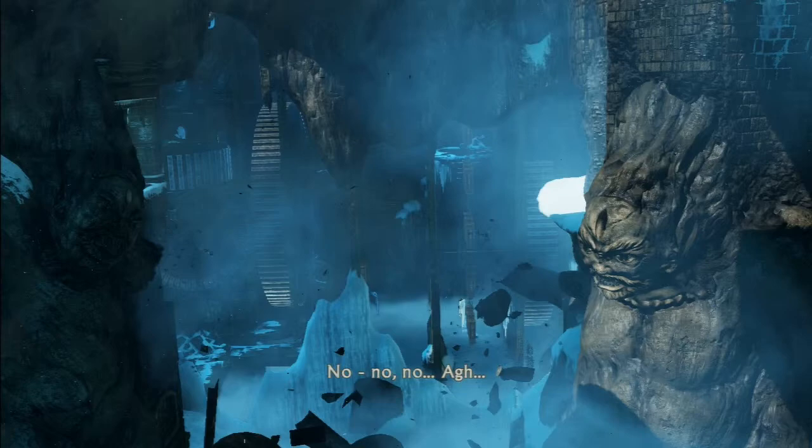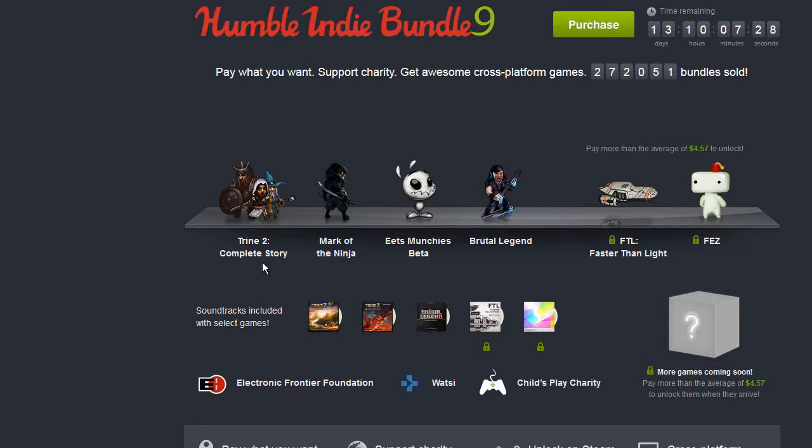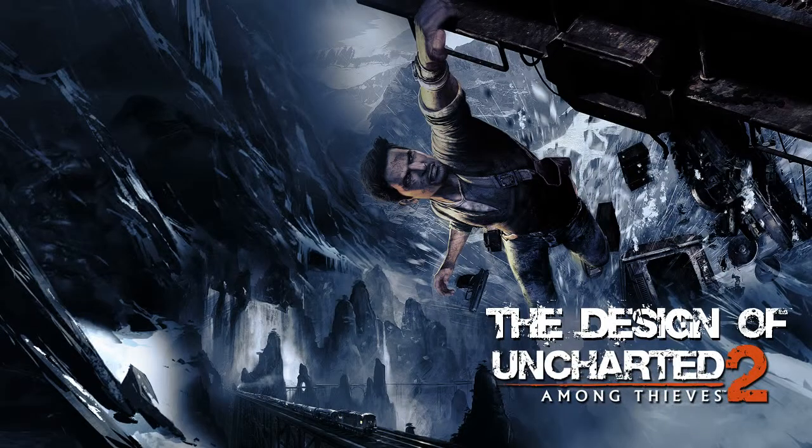One more point — if you saw my video on Mark of the Ninja last week, it's actually in the Humble Indie Bundle 9. If you want to play the game, and I really recommend it, you can buy it for as little or as much as you want. And if you pay more than the average — so about five dollars — you also get Faster Than Light and Fez. I think those are pretty cool. I haven't played Fez but it looks like a pretty cool mechanic. Just paying five bucks for Mark of the Ninja — I'd say that game alone makes the bundle worth it. So check it out. Thanks for watching — this has been the design of Uncharted 2, over and out.